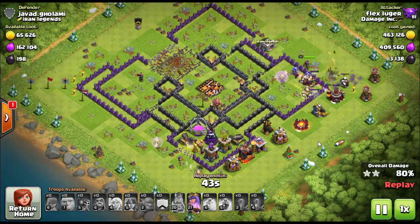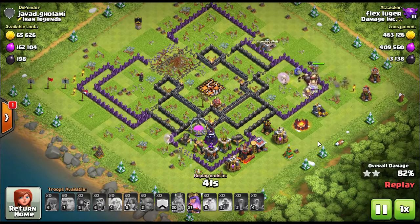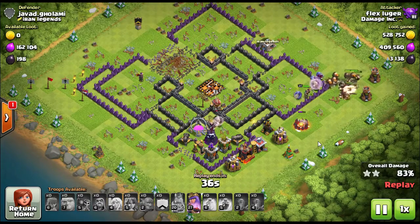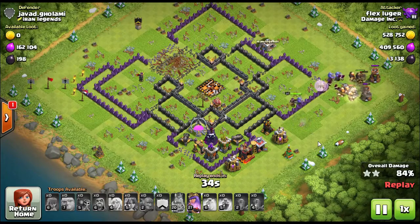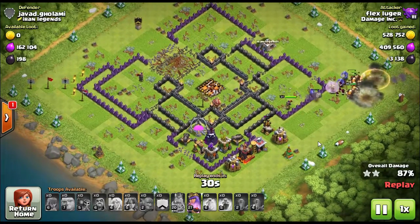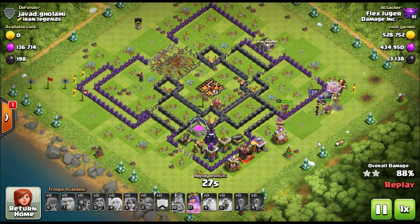We call that the wrecking ball — you put all those troops right in the middle. The queen and the bowlers take the outside; they stay on the outside 90% of the time and don't go inside the walls very often. As the queen cleans out one corner and the bowlers clean out another corner, all these big heavy troops go right to the middle. You don't need wall breakers — the valkyries will eat right through the wall, and as soon as they go through, that's when you start using your spells.